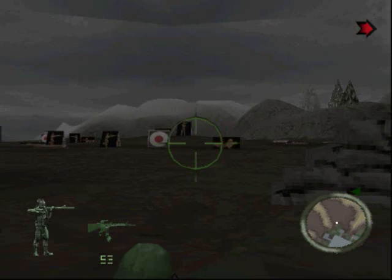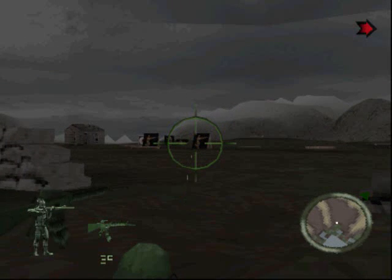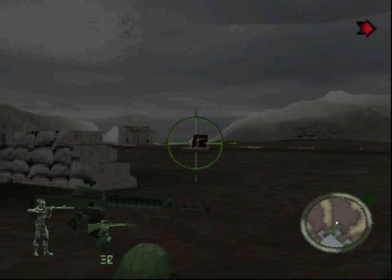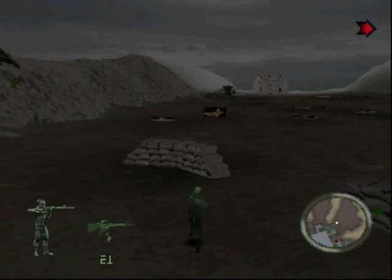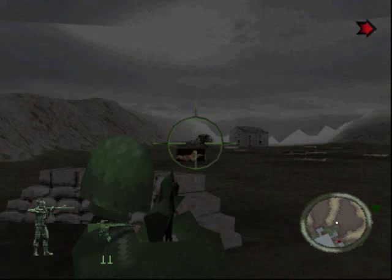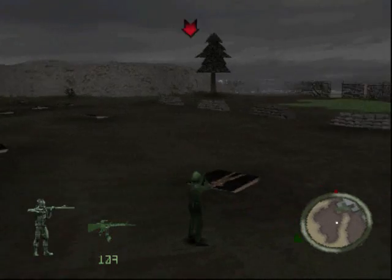There's also, supposedly when I was looking at the control configuration, a quick turn button. So they're probably expecting stuff to spawn behind you — don't know. But those were the gameplay changes I wanted to show you. I do have footage of the auto-aim in effect as well, but I was just showing the aimed shot more. You have to press and hold it. Anyway, we'll go ahead and move on to the next range.